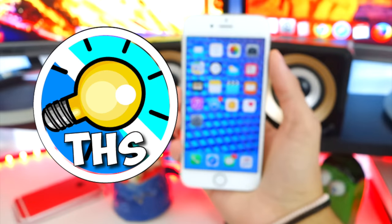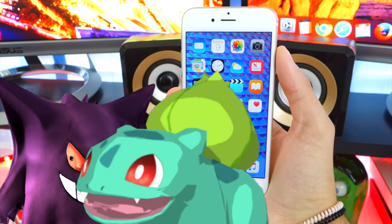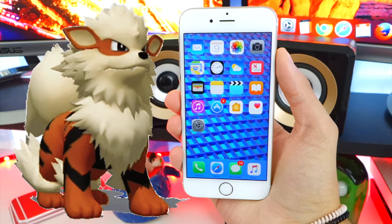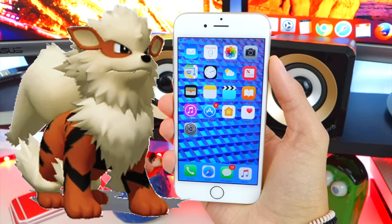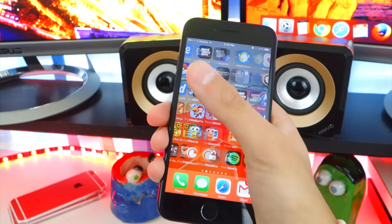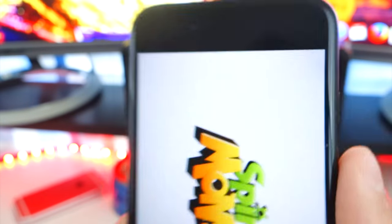What's up guys, and welcome back to the Hack Spot. Remember that Pokemon 3D game I showed you guys in the past? It wasn't in English, but now you can get it inside the App Store completely free, and it is in English. Oh my gosh, guys, this is so cool. I've got it installed over here. The app is called Spirit Monster — let me show you guys how it works real quick.